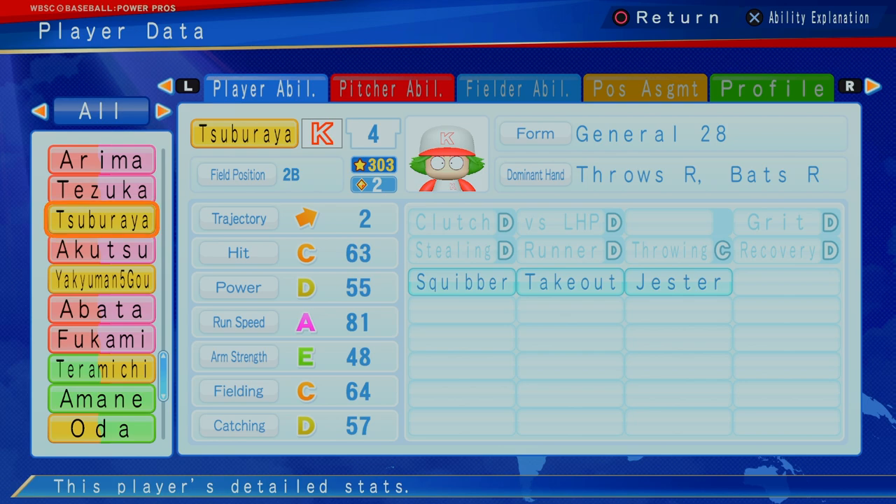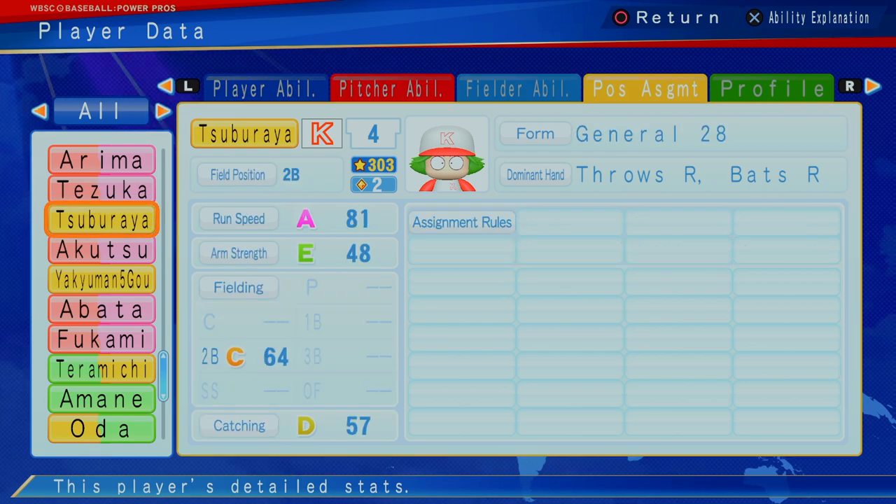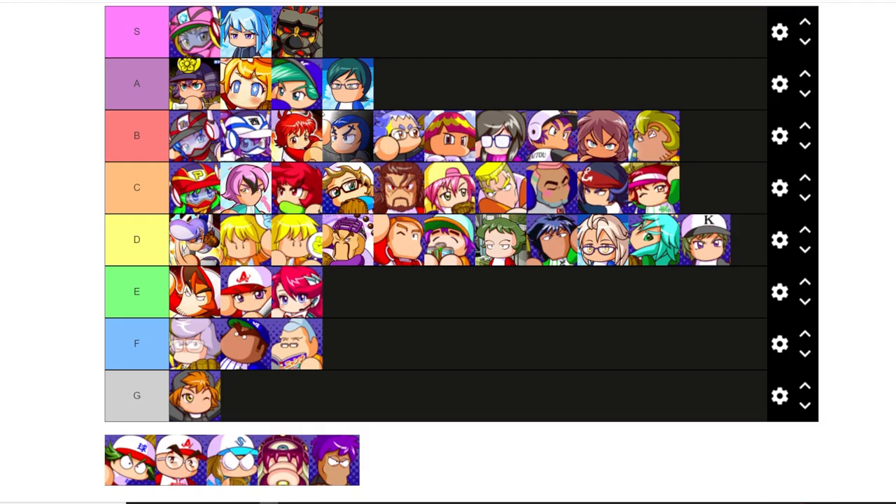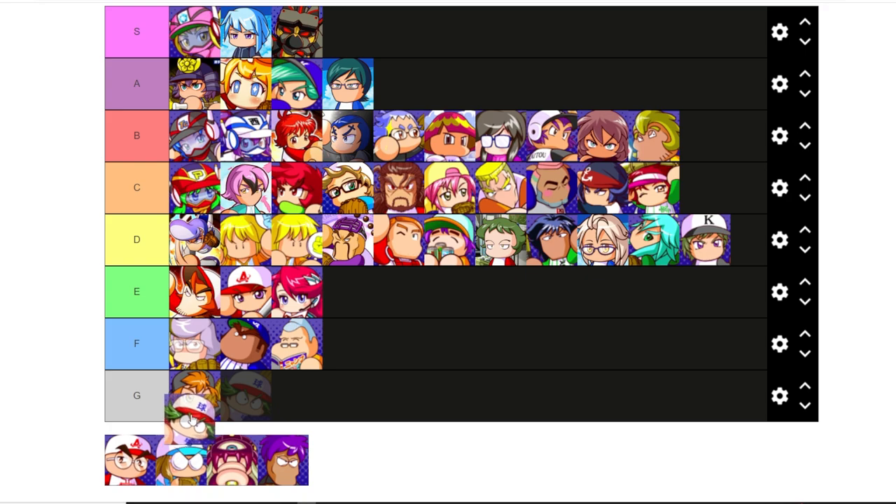Suburaya — second baseman, two cap, 303 stars. Jester. I kind of like Suburaya at two. We talked about Saburi, who's also a two. Suburaya is a good option — good all-around player with plus speed, can kind of lead things off. I'm going to put him in here at B, because Saburi we put there as well.